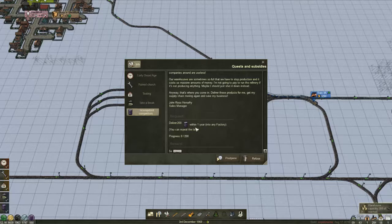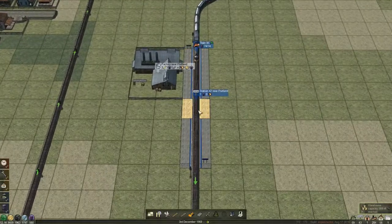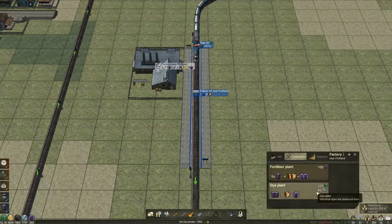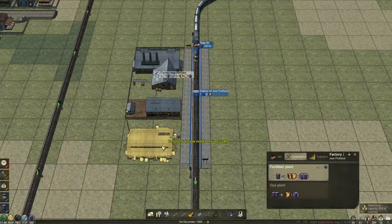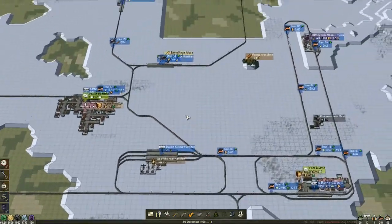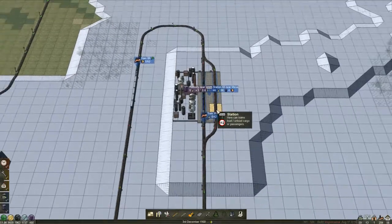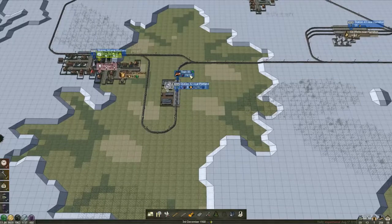Deliver 200 oil within one year to any factory and you get five cars for free. Well, we are delivering to this one of course. We can upgrade that — full upgrade. Yeah, we've got enough oil, may as well. The oil train we've got running carries 74.